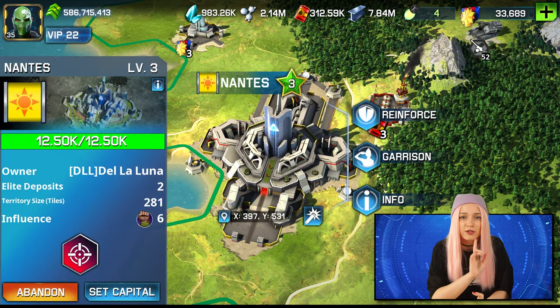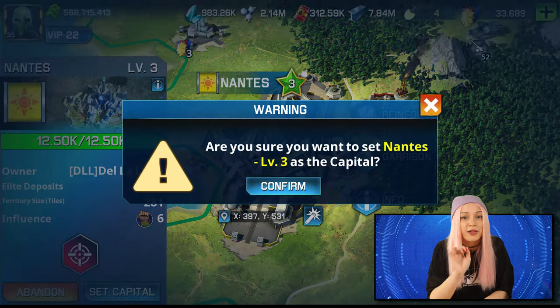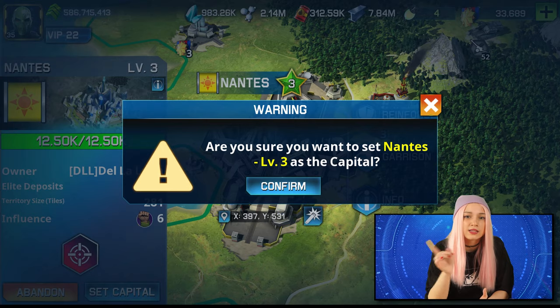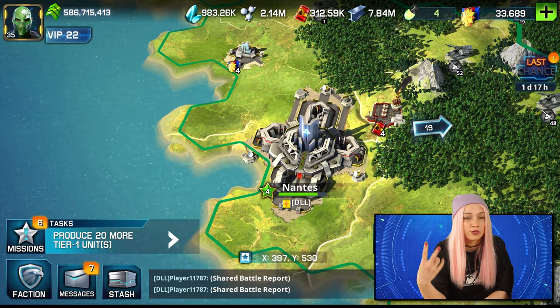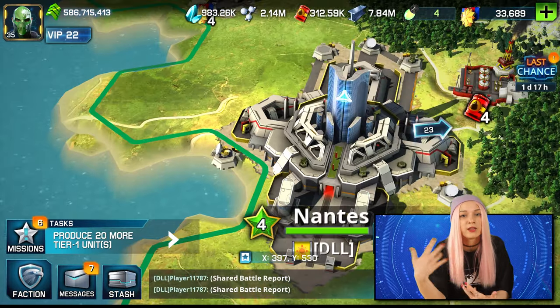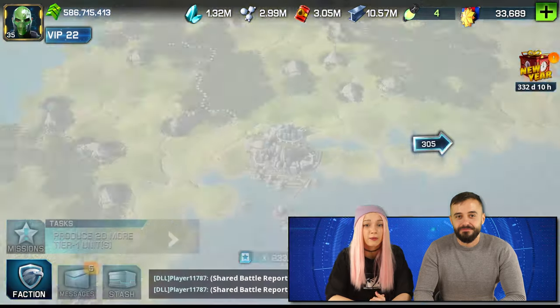Faction leaders can choose one city to make it the main capital, which will increase its level by plus 1. For example, a level 1 city will become level 2, a level 5 city will become level 6, and so on. This makes the capital stronger. Also, enemy factions or players can no longer teleport onto the main capital territory.